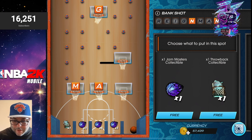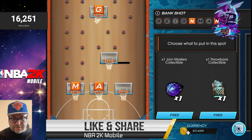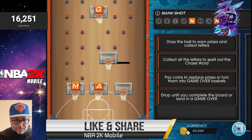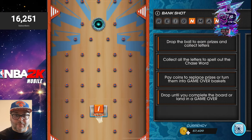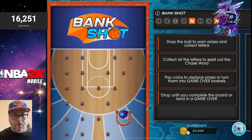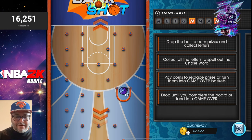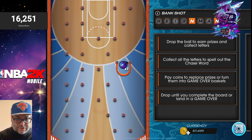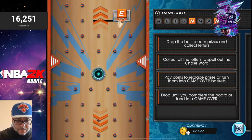I'm going to opt for a Jam Masters collectible — I do want to craft some of those players. But maybe I should have gone with the Throwback to try to craft that Kevin Durant, so I think next time around I will go with the Throwback collectibles. That Kevin Durant is at the shooting guard position, which is pretty unique — definitely going to be a card that's going to be fun to use.